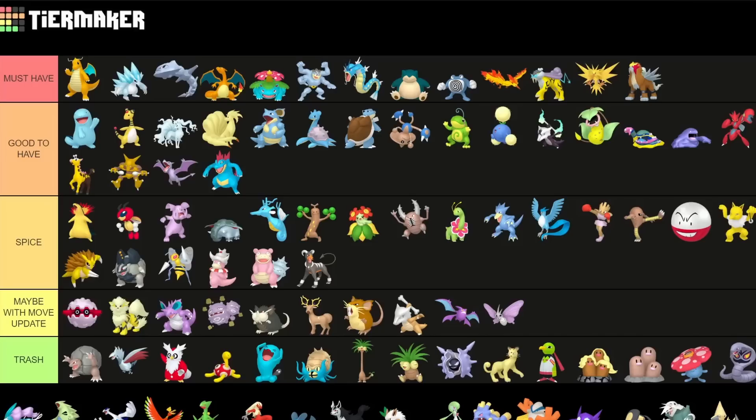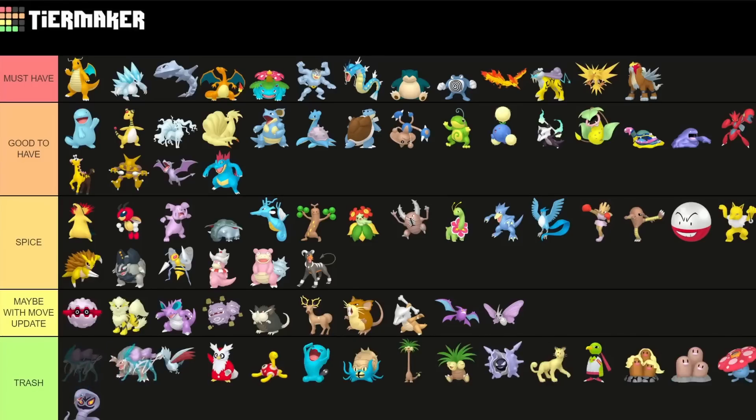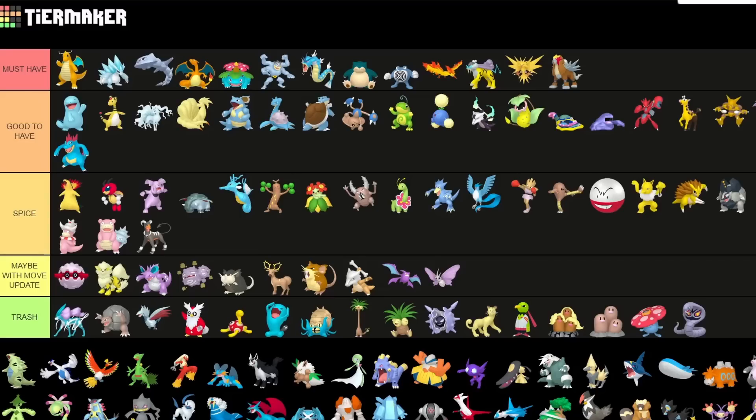The next Pokemon — the last of this trio — is sadly trash. It just doesn't have a great moveset. Suicune is kind of a Pokemon you don't want the Shadow variant of for Ultra League either, if you even want to run it at all, because you kind of want the extra bulk. So that's a bit awkward.